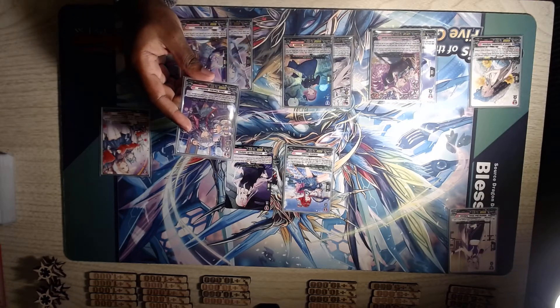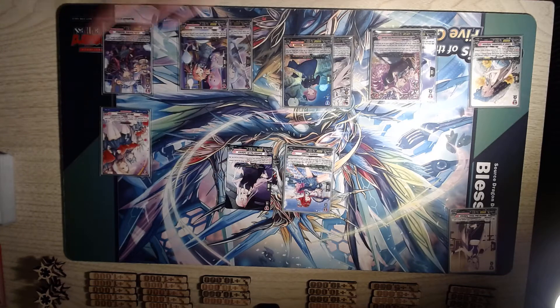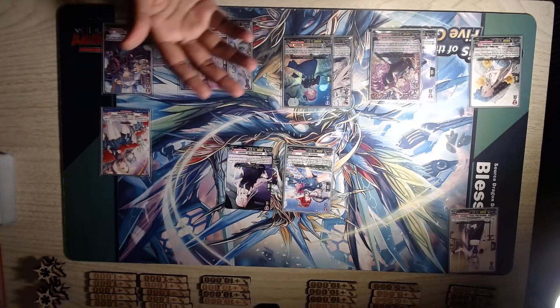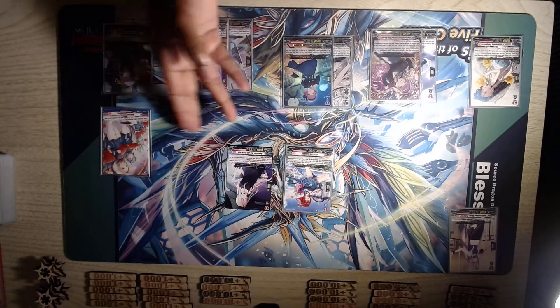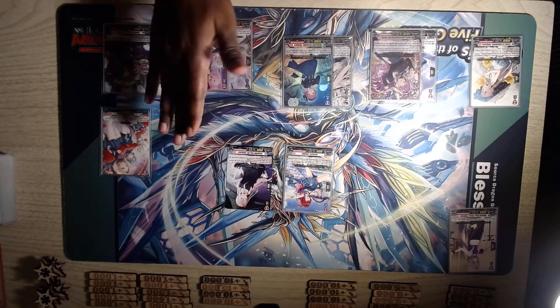This is Selfie Practice Annalise. At the end of the battle, this unit attacks while boosted — put this into your soul and choose one of your rear guards, and it gets plus 5k until the end of the turn. So this has to be boosted. You already don't play a lot of grade 1s in this deck, so a lot of times you're not going to get to put it behind the Vanguard. But if you can, please do. If not, put it on the rear guard.